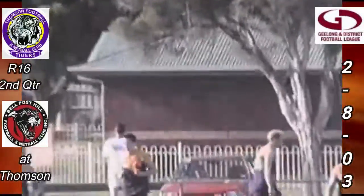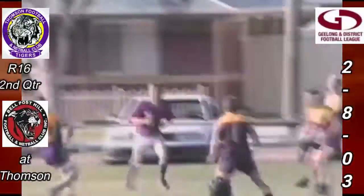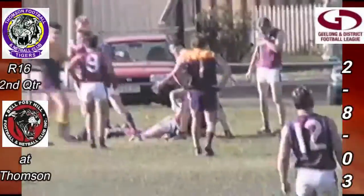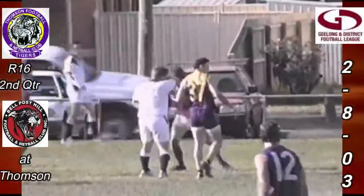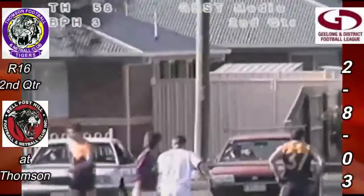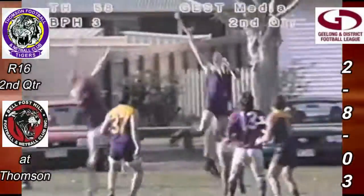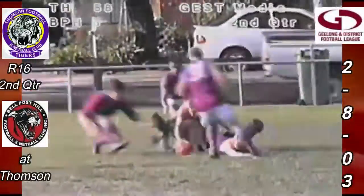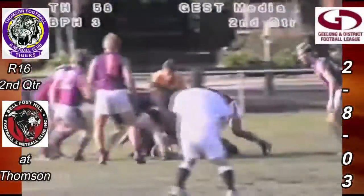A couple more quarter time scores — Werribee Central three goals three, trail Inverlee seven goals four. North Geelong four behinds, trail Bannockburn five goals seven. Secondary bounce after the boundary throw in on centre wing on the outer side, big pack around the play. Oakley will do the ruck work for Thompson again against nobody in particular. Wells came at it late but Oakley got it down towards Bradley, still on centre wing. Wide over the top of it for Bell Post Hill tried to throw it out — the umpire agreed, Thompson will take the free kick.